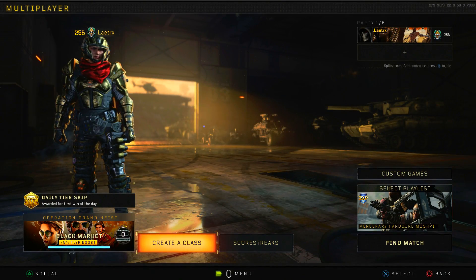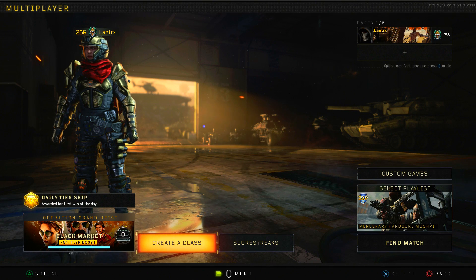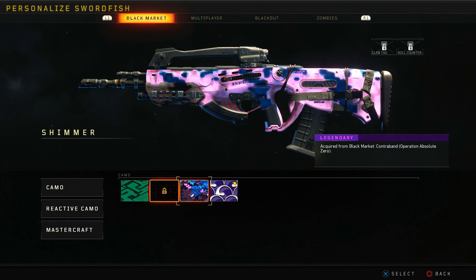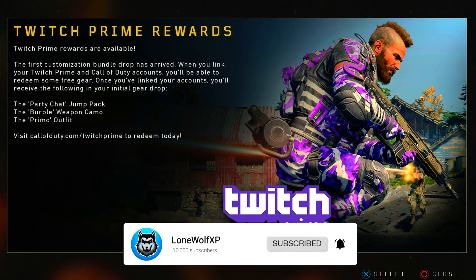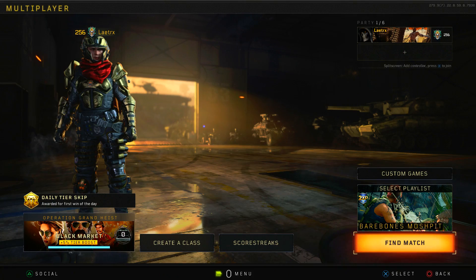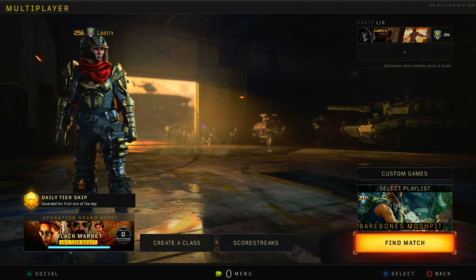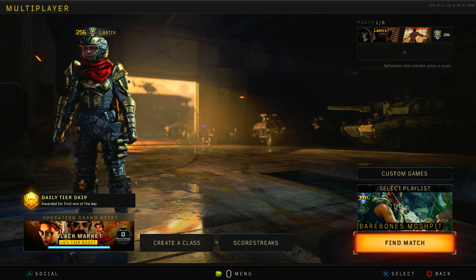Yo, what is going on guys — Lonewolf here, and today I'm bringing you guys another Black Ops 4 video. In today's video we're actually going to be checking out an exclusive camo that you can only get if you're a Twitch Prime member — the purple camo, as you guys can see right here on the Swordfish. It's just Twitch colors, purple and white. There's a bundle you can get right now if you're a Twitch Prime member: the party chat jump pack, the purple weapon camo, and the primal outfit. I'm actually on my homie Latrix's account — he actually has Twitch Prime and allowed me to hop on here and make a video. He streams on Twitch and plays a bunch of different things, so definitely go check him out. Without further ado, we're gonna hop into the games and see what we can do with this purple camo.